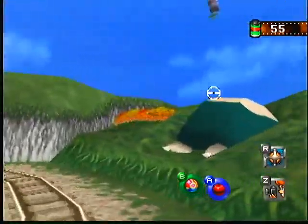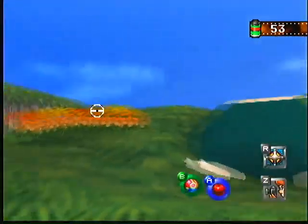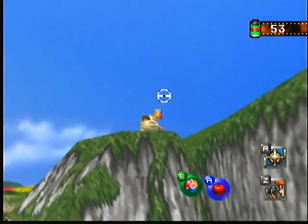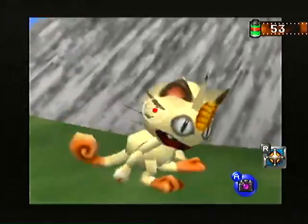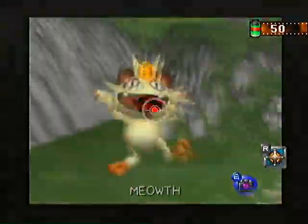We just scoot on over with the dash engine. And with the Pester Ball, we can get the Snorlax to wake up just long enough to get a picture of it. We are not done with that Snorlax, though. Knock the Meowth over with the Pester Ball and he won't like it — he will meow right in your face.